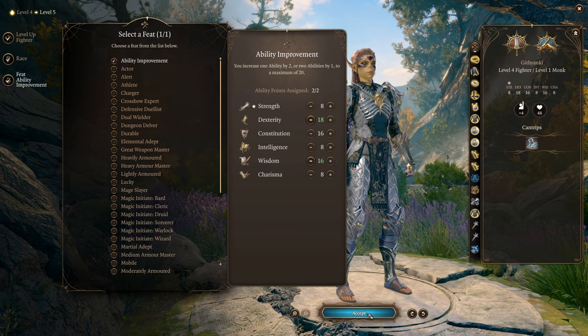At Fighter level five we get Extra Attack, which is obviously incredibly powerful and takes the number of attacks we can do in the opening round of combat up from four to six — a massive boost giving us an incredible amount of opening damage along with the full Battlemaster utility. But it only gets better from here.